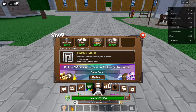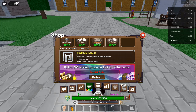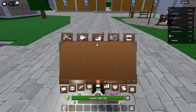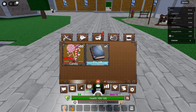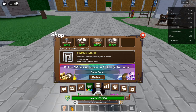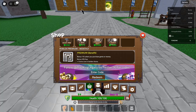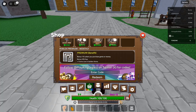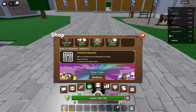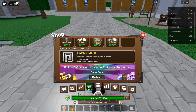Code 11: Update7Release — Redeem for a 15-minute X2 EXP boost. Just like the other EXP boosts, this code gives you a 15-minute period of double experience, helping you level up faster. Code 12: TelekinesisfruitPower — Redeem for 1 Iron Key. The Iron Key is essential for unlocking special areas in the game. Grab yours with this code.